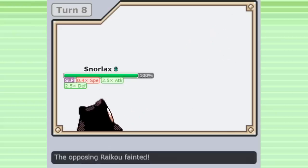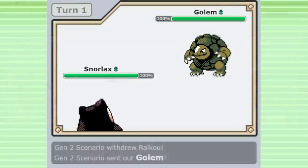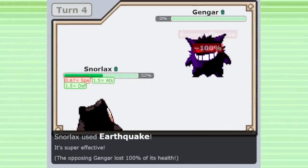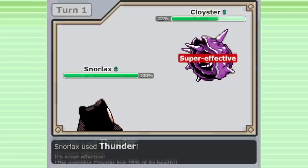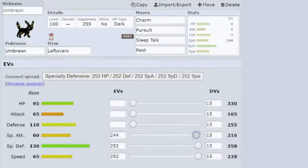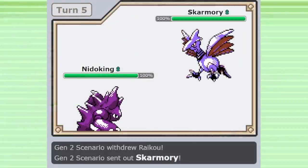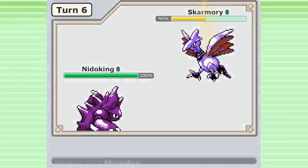Some sets will drop Sleep Talk in favor of another coverage option to improve Snorlax's matchups. Earthquake is a common choice, as it can hit Rock and Steel types, and even Gengar, who has Levitate in Gen 2 — plus it benefits from the Attack raise of Curse. Snorlax can also use special attacking options to help against physical walls that resist Normal. In Gen 2, EVs did not have a limit, so you can maximize every single one of your stats, making mixed attacking options better and less committal than in later generations.